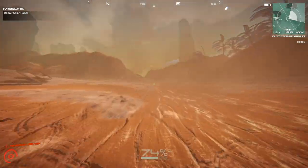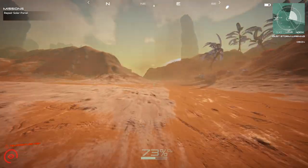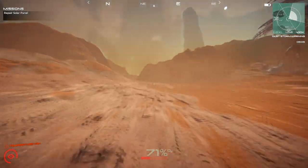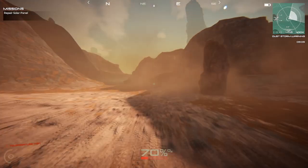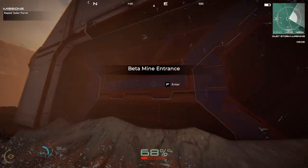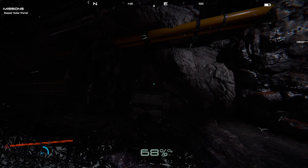I always tell you guys: go in the very beginning of the mines that you see, look around for any kind of containers that are floating around, grab them - they're usually right in one of those containers. But they disappeared this time, so things are different.